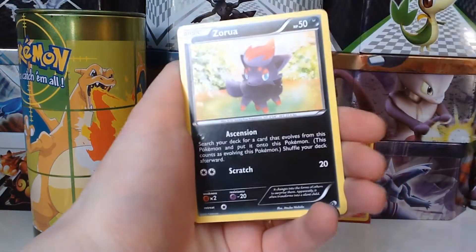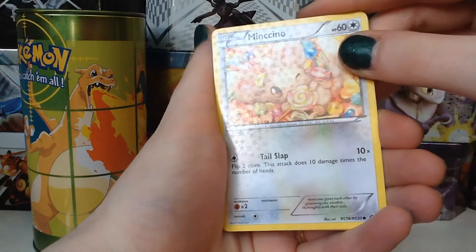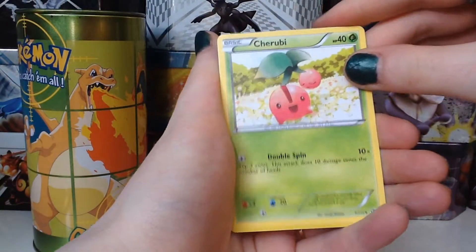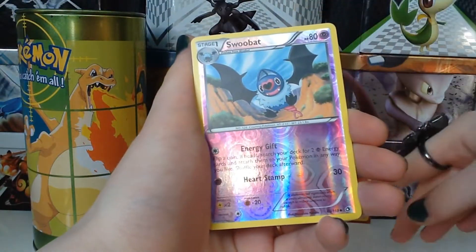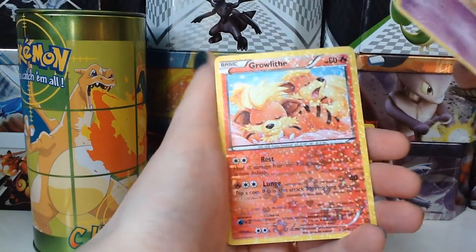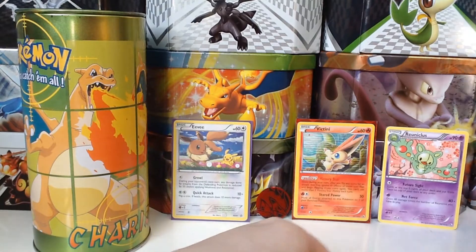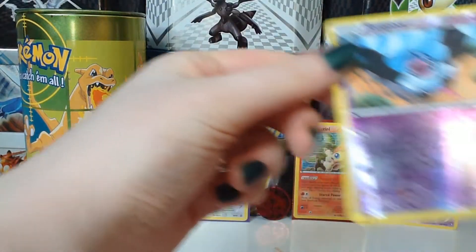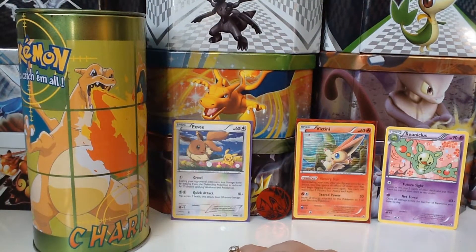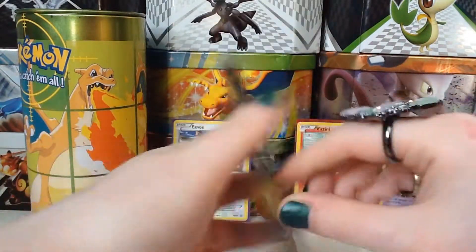Snivy, Sewaddle, Zorua, Dwebble, Minccino — that's Radiant Collection — Minun, Cherubi, Reverse Swablu. I didn't get a reverse in the last pack if I remember correctly. Reuniclus is rare, and Radiant Collection Growlithe, so fairly average there. The reverse is just an uncommon too. It's going to be up for trade because I don't collect reverse cards. So that pack was a bit of a bummer, but let's see if there's anything good in this one.